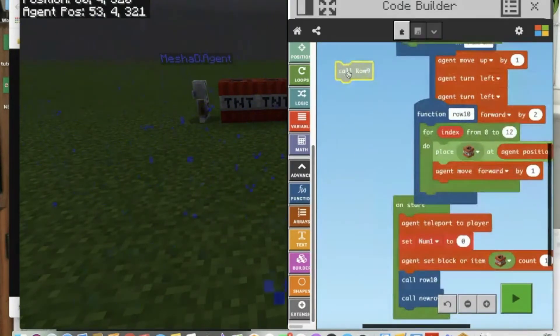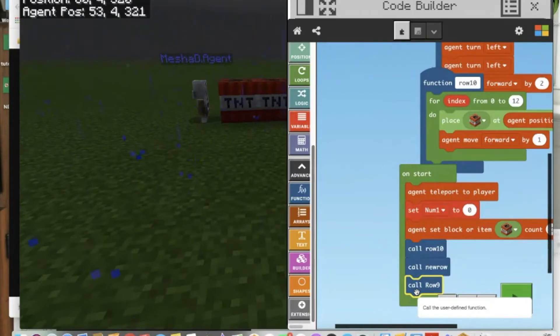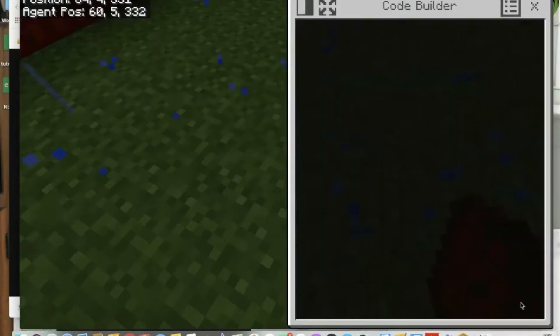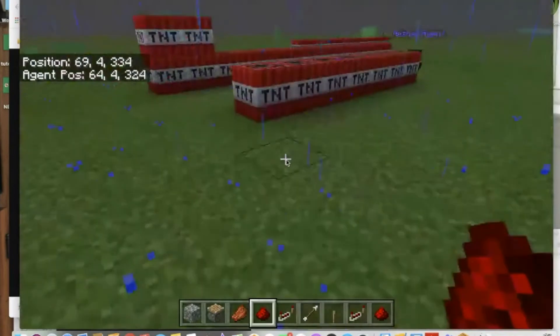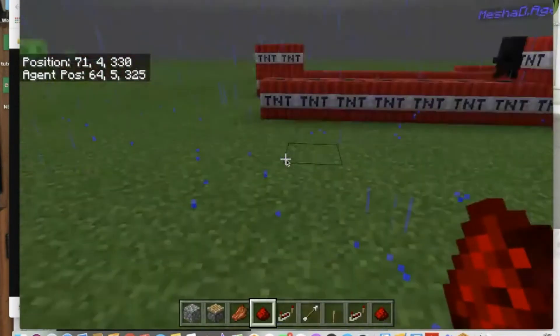We're going to call that row 9 function as well. So now in our on-start: teleport to player, set num1 to zero, put TNT in inventory, call row 10, do a new row, call row 9. Let's see what that looks like. He did it correctly that time - maybe he just got a little discombobulated before.